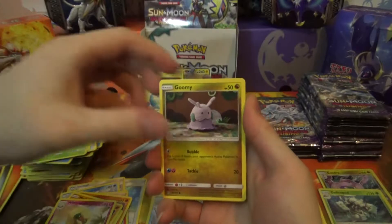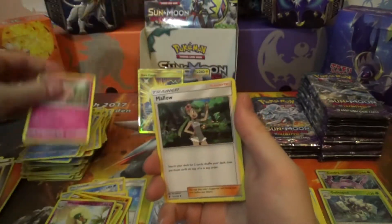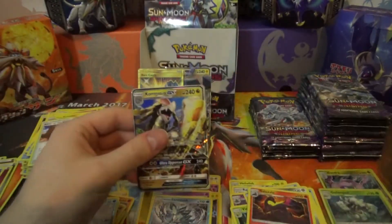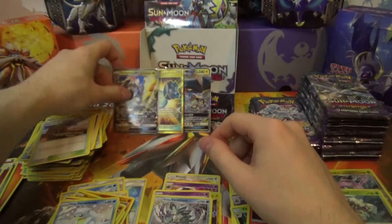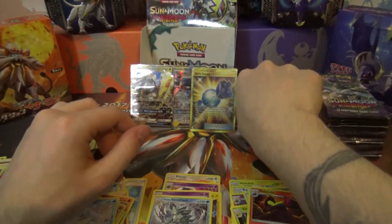Pack fifteen: Wimpod, Goomy, Wishiwashi, Vanillite, Clefairy, Mallow, Alolan Graveler, Altar of the Sun, Alolan Sandshrew — and Kommo-o GX! Oh, Kommo-o! That is nice!